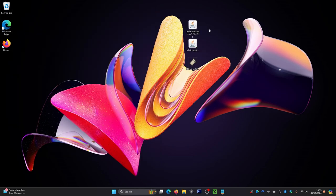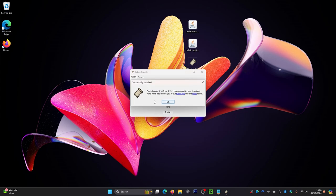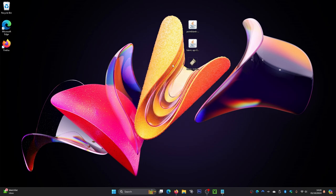The first thing to do is install the Fabric loader — just double-click on the installer file. This will load up a small menu. Make sure the Minecraft version is set to 1.21.1, and also make sure the launch location shows your .minecraft folder — that is very important. By default it should set automatically. Click the install button, wait a few seconds, click OK, then close the installer. You can delete that file now.